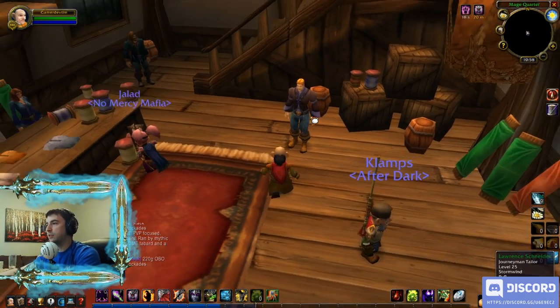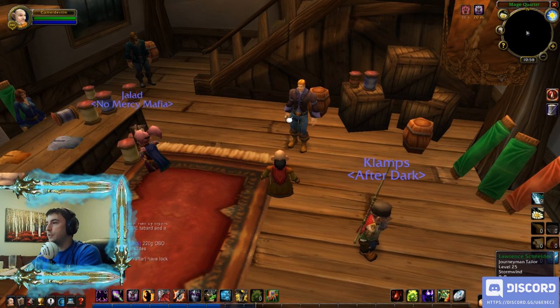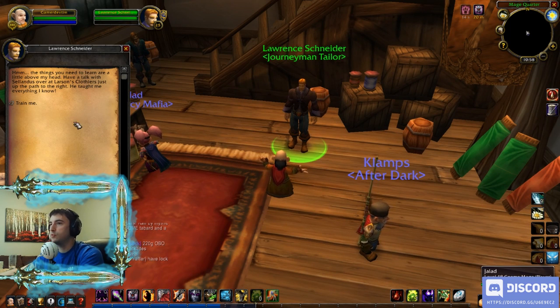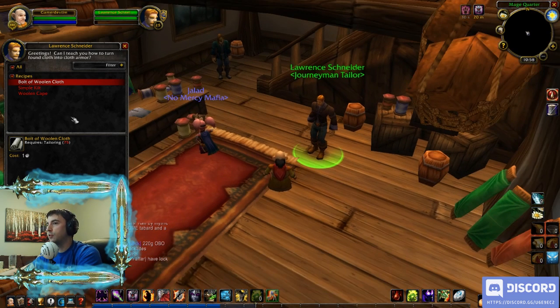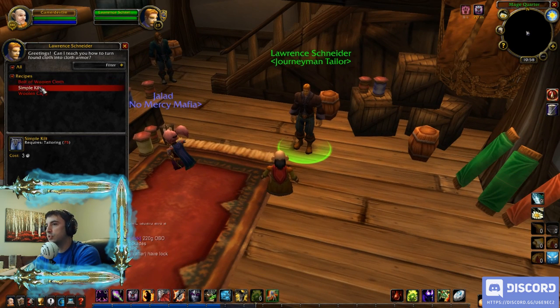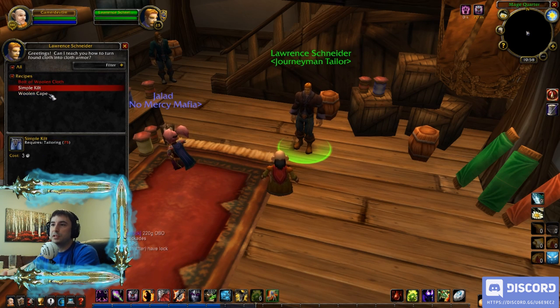We're sitting here in Stormwind in front of the Journeyman Tailor. To join a new profession, all you have to do is click on the guy, he'll ask if you want to be a tailor, you click the Apprentice button and hit Train. It'll cost you about one silver.